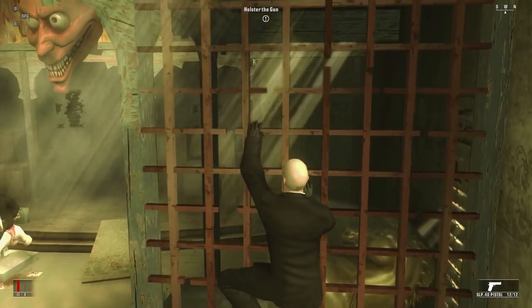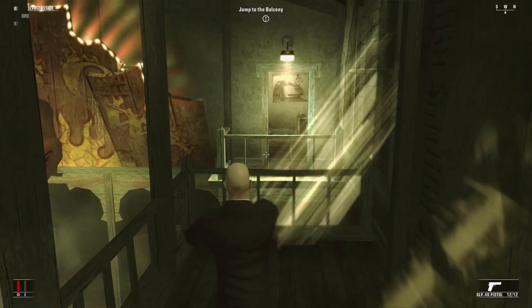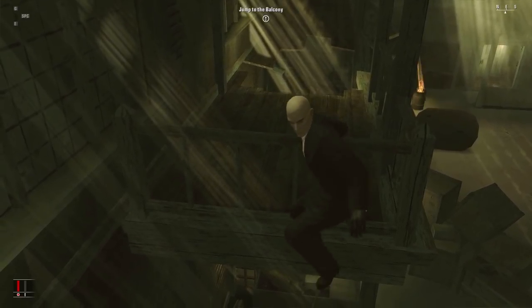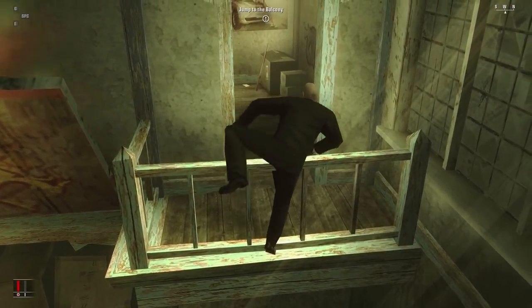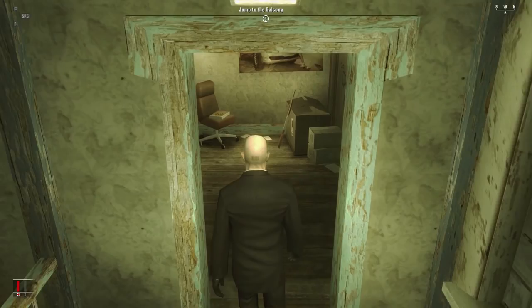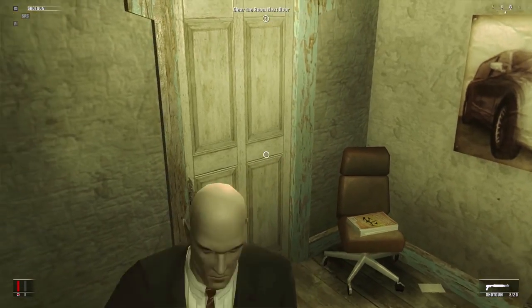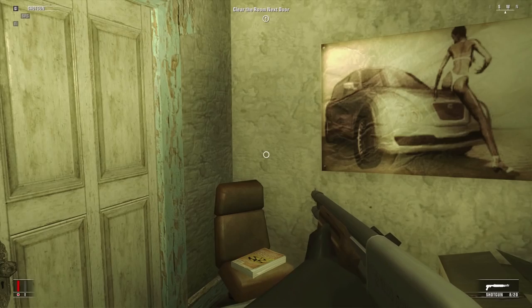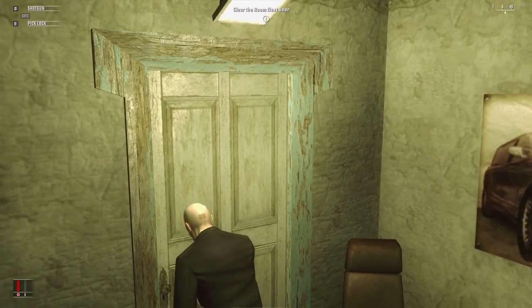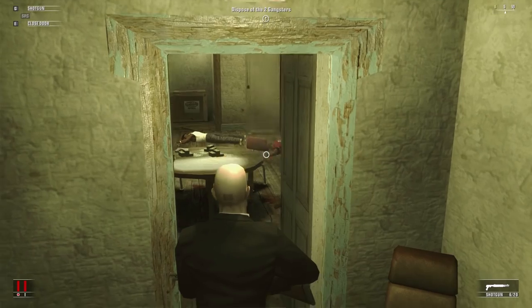He actually has two guns on him — if you pick up both, you get double the ammo. That's why I have double the ammo right now. I like the climbing animation where sometimes your hands aren't on any rungs — they're in the space between. This would have been really impressive for 2006. Most Hitman games were way ahead of their time in what they were able to do. F1 is first-person mode, and it's actually really useful for shooting.